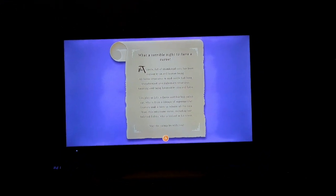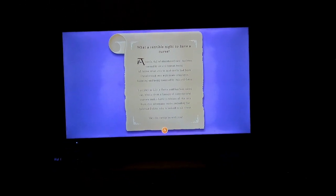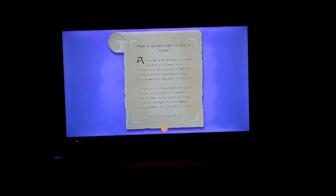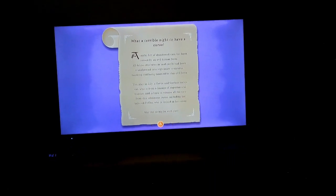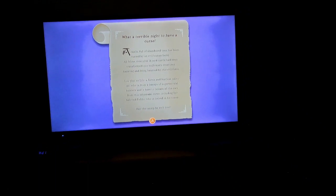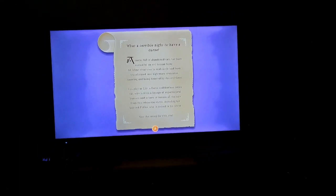What a terrible night to have a curse. A castle full of abandoned cats has been cursed by an evil human being. All feline creatures in the castle have been transformed into nightmare creatures. You play as Lily, a fearless calico cat from a lineage of supernatural hunters, here to release all the cats from this inhuman curse — including her beloved who is locked in his tower. May the catnip be with you.